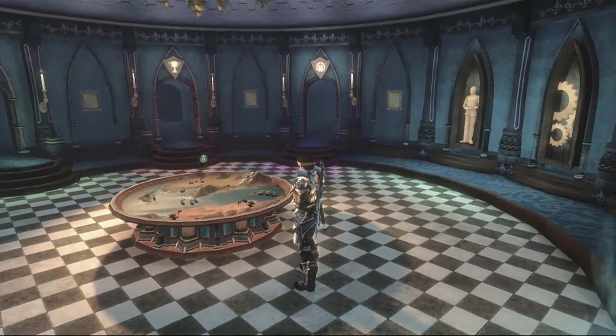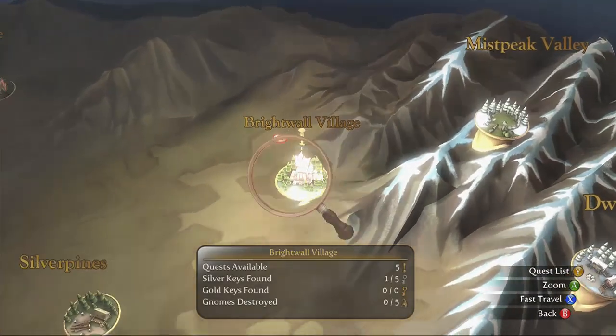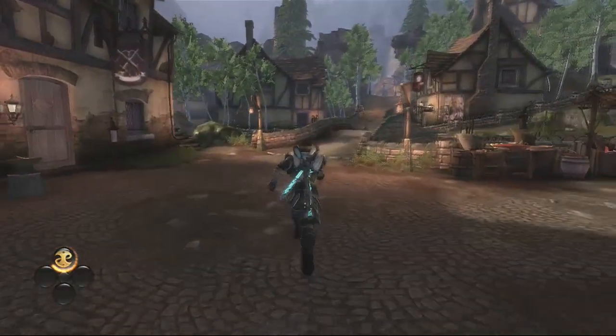Hey guys, this is Payne and today I'm playing Fable 3. I'm going to show you how to upgrade your dog so it finds treasure more, digs spots, and attacks people more effectively. For a start, you are welcome to Brightwall.